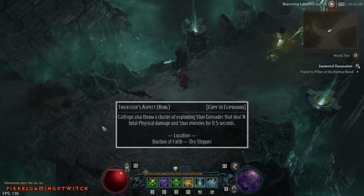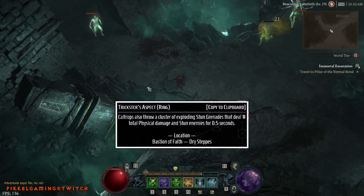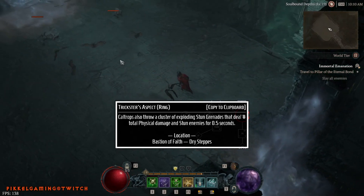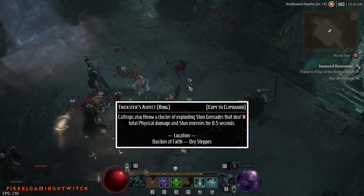Ring one gets another offensive: the Trickster's Aspect. Caltrops also drops stun grenades. This is in the Bastion of Faith in Dry Steps.